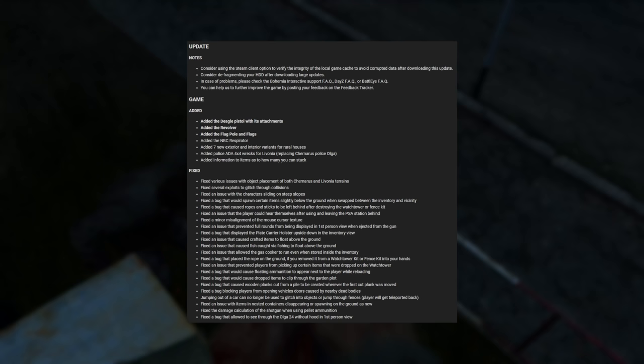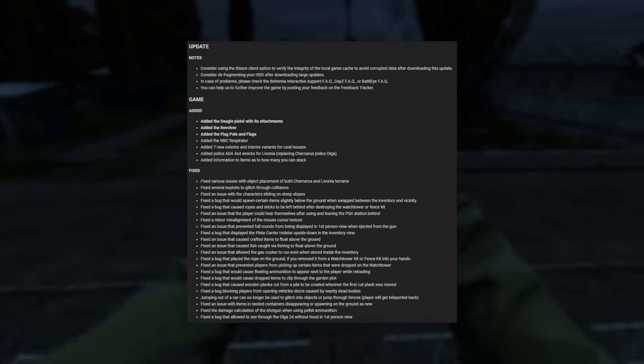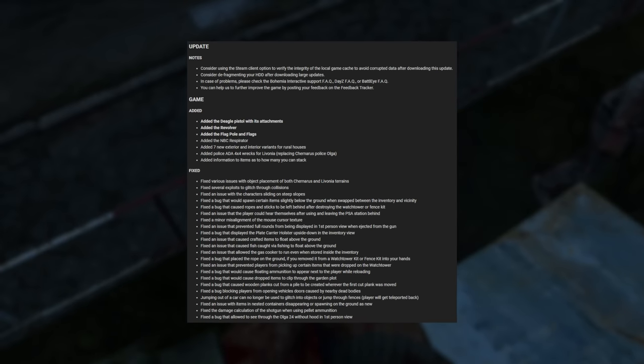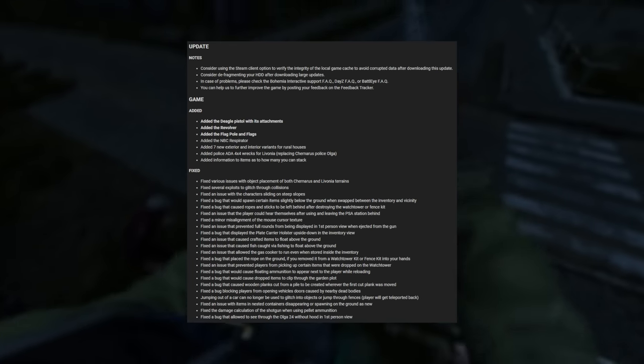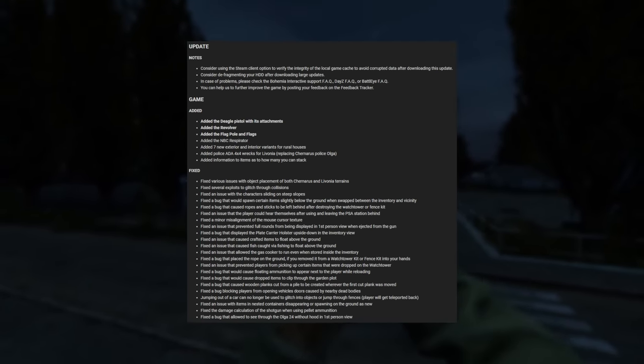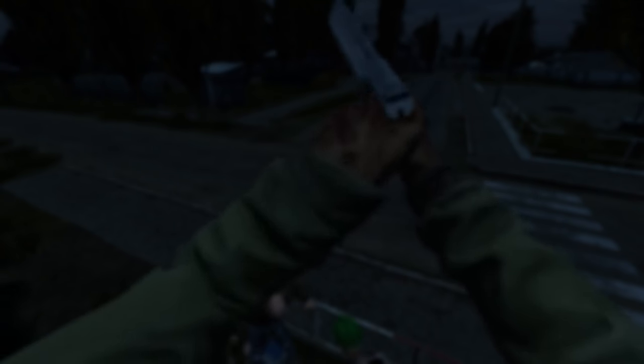There's also information added to items as to how many you can stack — you can now stack 10 sticks in a fireplace, for instance. A load of bug fixes: fixed several exploits to glitches through collisions, and also fixed a collision issue with vehicles being able to pop you through base walls. There's a lot of good fixes in here — we'll leave them on screen for you to take a look.